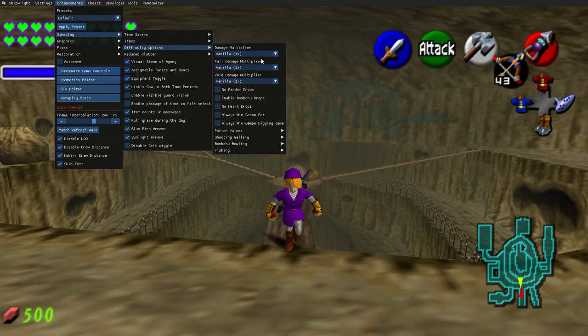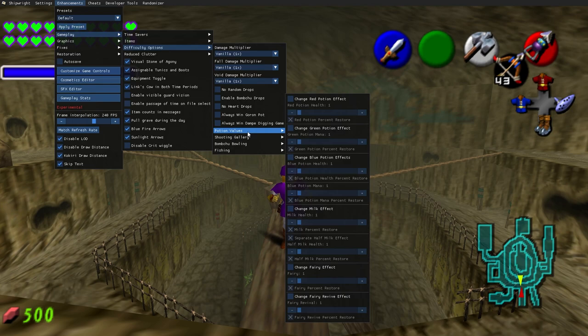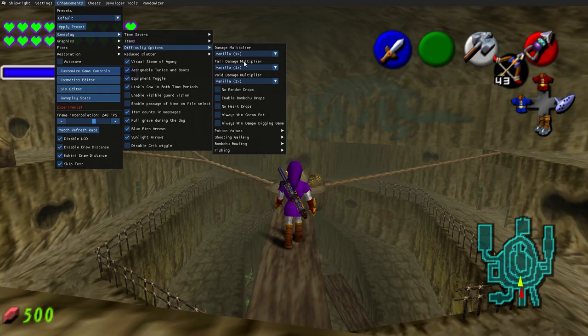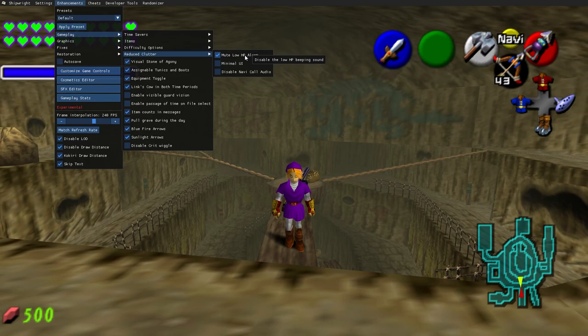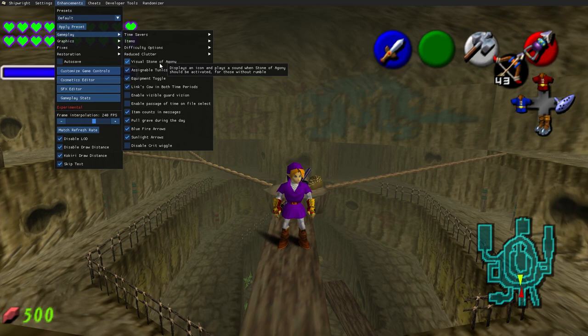Difficulty options is a really cool one I haven't gotten into yet — damage multiplier, fall damage multiplier, void damage multiplier, potion values, shooting gallery, bomb bag bowling, fishing. You can make the game a lot harder for a hardcore Ocarina of Time experience. We also have reduced clutter — I have mute low HP alarm sound and disable Navi call audio turned on.